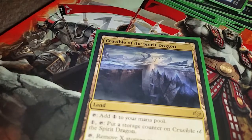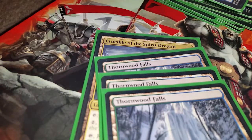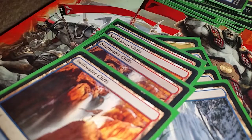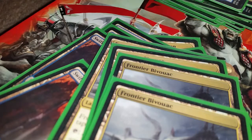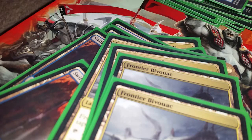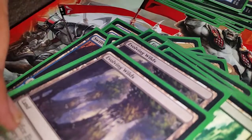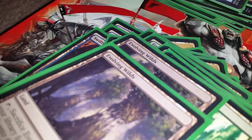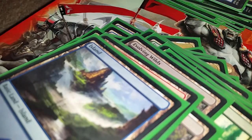One of those. Three of those. Four of those. Four of those. Six forests. Two evolving wilds. Two mountains. One island. That's my timber deck.